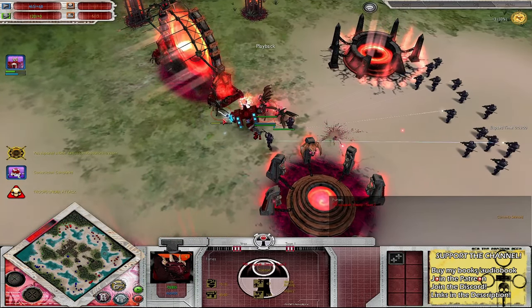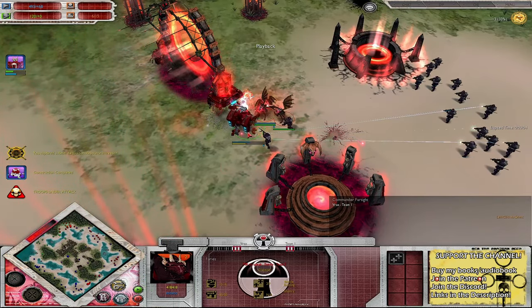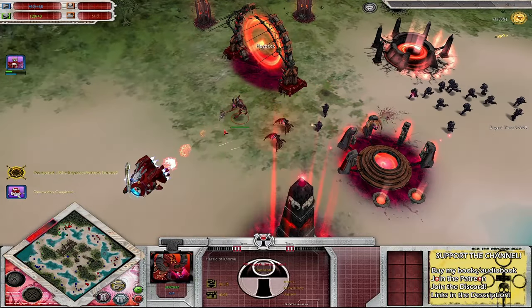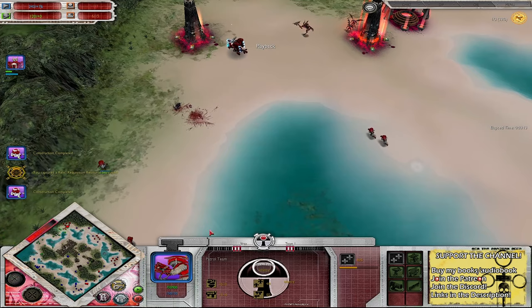Commander Farsight - quite a beast in close combat. He is a Tau, a lot more durable in close combat than regular Tau, but he's still a little bit fragile when not supported. You'll see a Herald of Khorne come out and show him the back door as everyone runs away. Patrol team quite low on health.